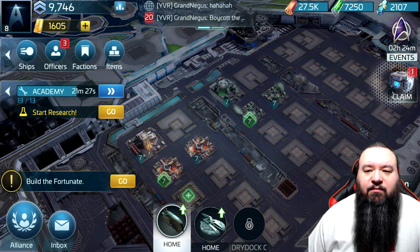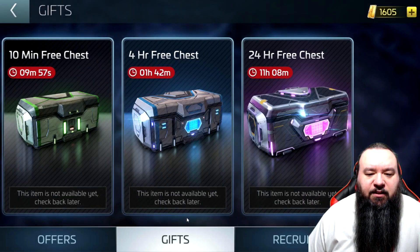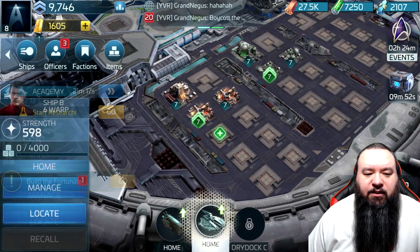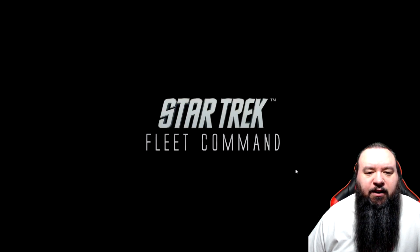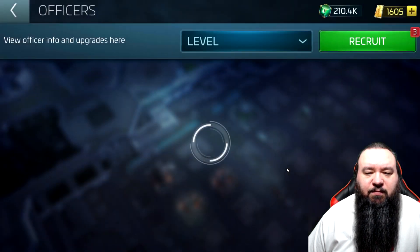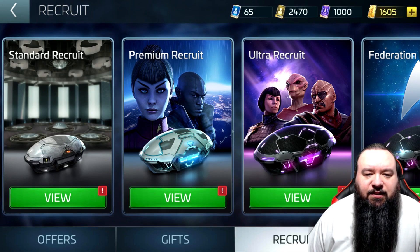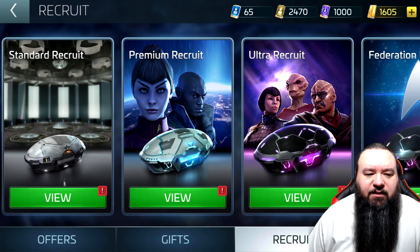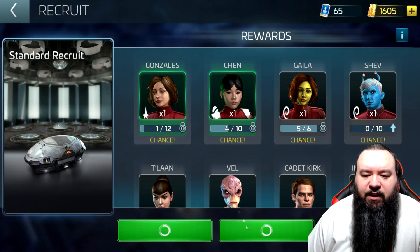So we're gonna do our first video on that. First, let me open up the 10-minute chest — you get one every 10 minutes. My ships are back home; I got two ships right now and I bought a couple of pulls, spent like 25 bucks on it. We're gonna do standard recruit, premium recruit, and ultra recruit — can't do the last three. We're gonna do the standard first; I got 65 so I can do triple pulls.